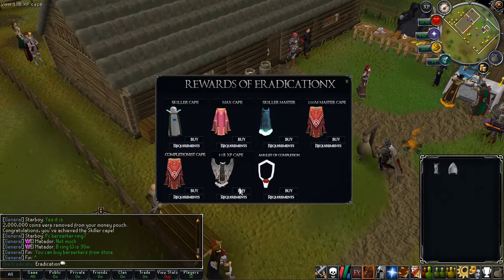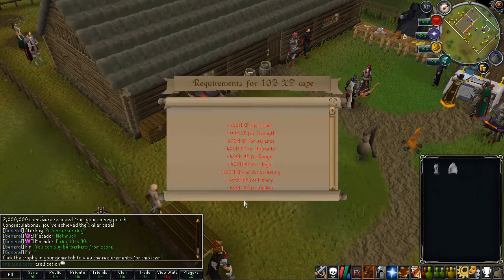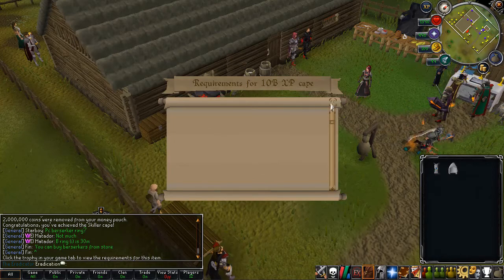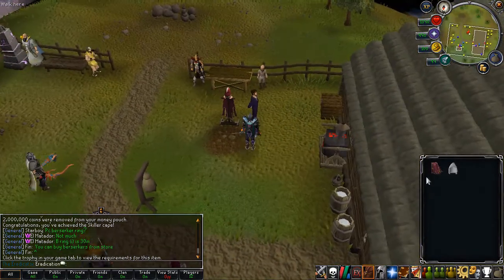There are also the 10 million XP cape — that one looks dope — and the amulet of completion, which I don't have. For the 10 million XP cape you need 400 million XP in all skills, but the master skiller cape looks decent as well.